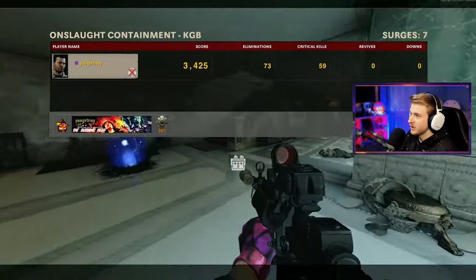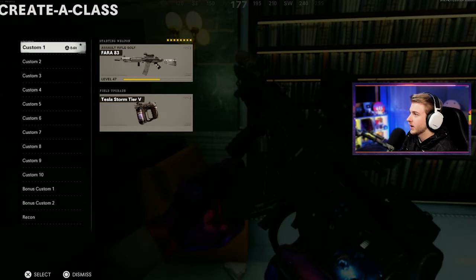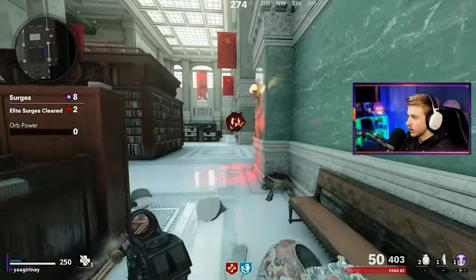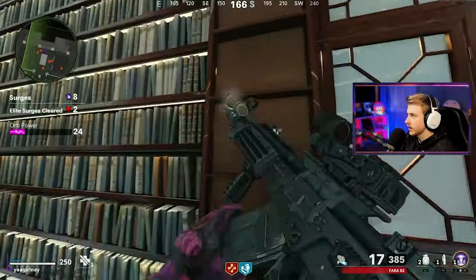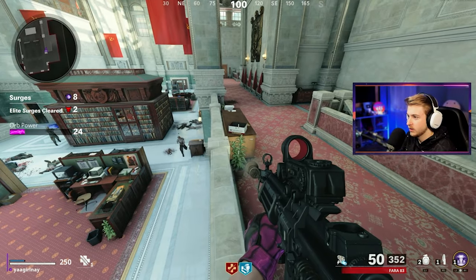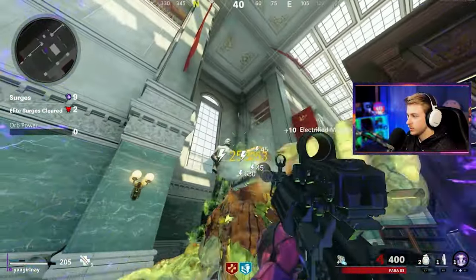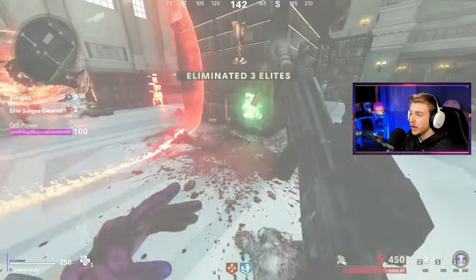Now we just gotta get these camos. I still need to get two more levels on this gun. I'm at level 47 and a half, so we need to get to 50 to start getting our Jackrabbits done. Hopefully one of these bosses drops Dead Shot — that would help a ton. Let me see if I can cheese a grind spot on KGB. Looks like they climb up and throw stuff at me, so I'll put Tesla Storm on them. Another surge — bring on the beast!